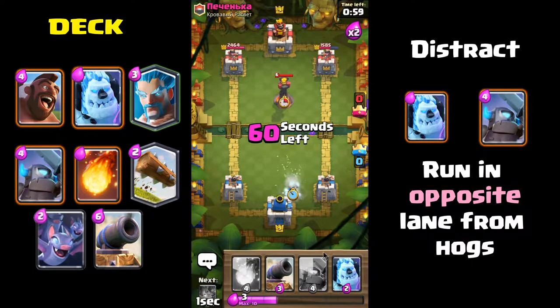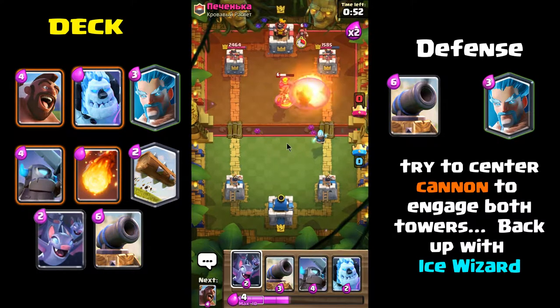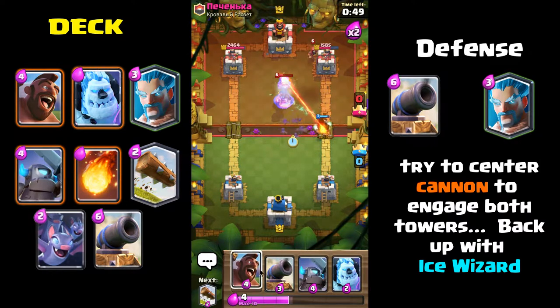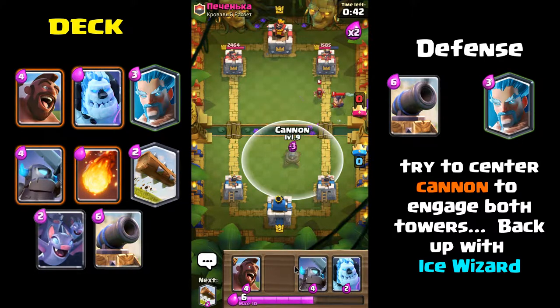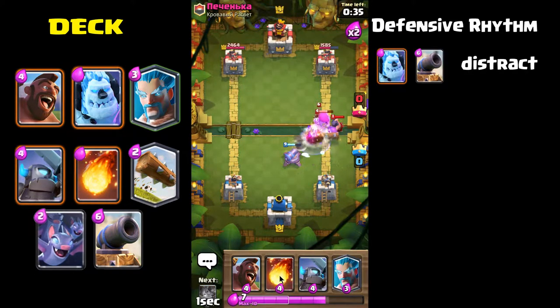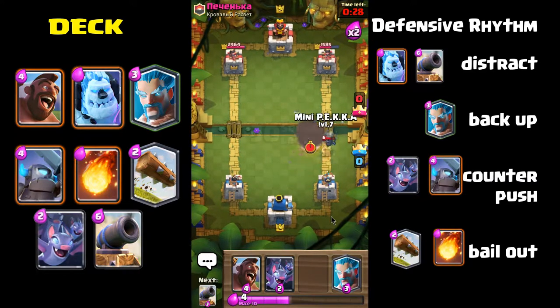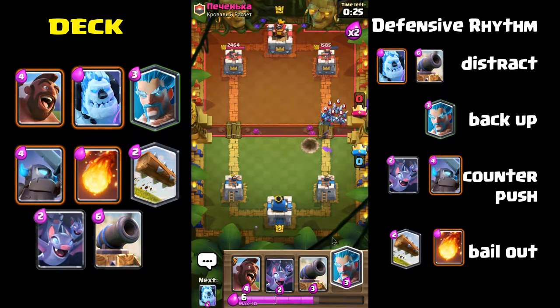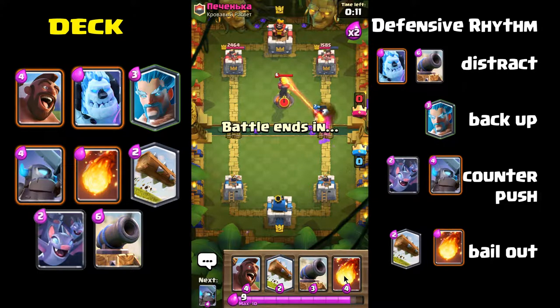You'll start with a defensive play — usually putting the cannon in right in the middle. Remember this one thing especially starting out: avoid putting troops in right at the river. I know it's hard when you see troops coming at you and you want to place right on top of them, but you really want to put troops between your two towers or between your outer tower and the center tower. The troops coming down the lane will veer off toward the middle, giving your towers more time to shoot at them on the way in.